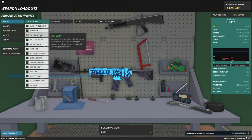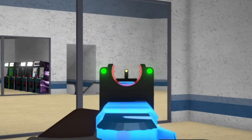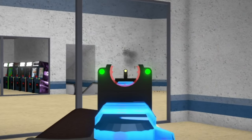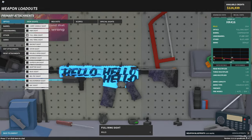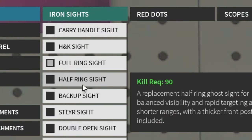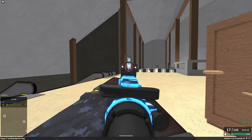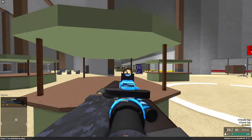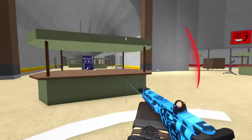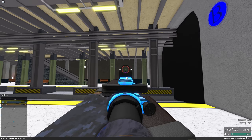A lot of you guys are going to find this weird, but my favorite iron sights to use are going to have to be a tie between the full ring sight and the half ring sight. These are just amazing sights — they're super open, they're bright and colorful so they don't blend in with the colors of the maps. There is a little disparity in kills between the two: the full ring sight requiring 50 kills and the half ring sight requiring 90 kills, even though they're basically the same thing. At the end of the day, they are very nice, colorful, open iron sights — not requiring too many kills to unlock. They look great, they feel great. In my opinion, the best iron sights in the game are going to have to be a tie between the half ring and full ring sights.